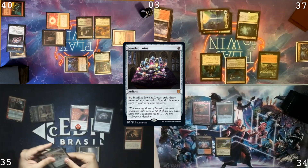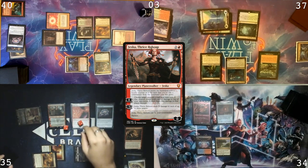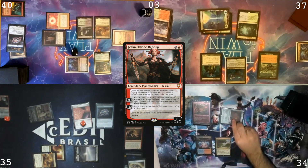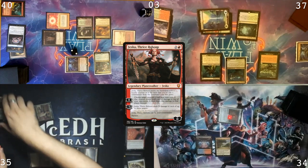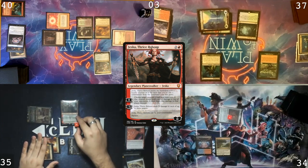Cast my Lotus. Krom triggered. Cast Jessica. Two counters. Two in Krom. Two in Thrasios. And then Rogue Rack of Clothering. I'll sac my Lotus for three red. Spend the last two red to cast Jessica again. And then blow up Krom. Thrasios. And kill the door. That sucks.